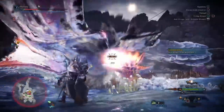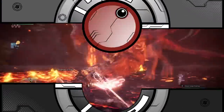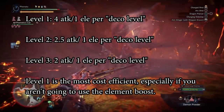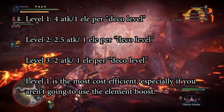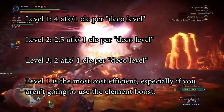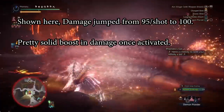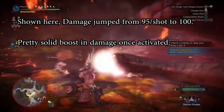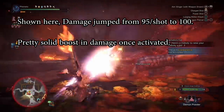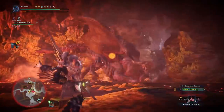I highly recommend only getting rank one. Level three costs three level 3 or 4 decorations — a huge investment, and the skill doesn't scale all that well. The element and status scale linearly but the raw does not. Using rank one gets you the most bang for your buck — it's like having Attack 4 and Element 1 in just one level 3 slot, which is pretty outstanding.